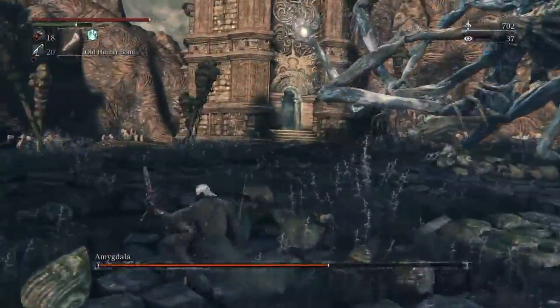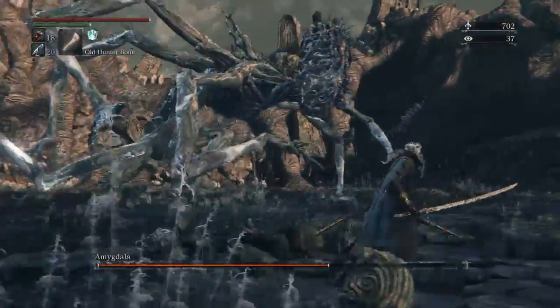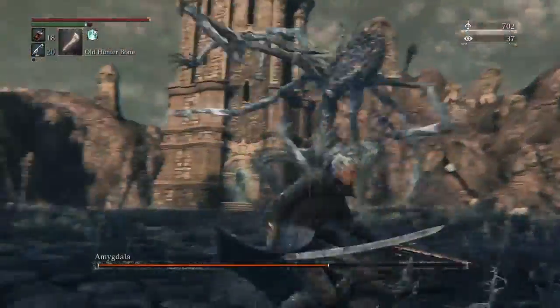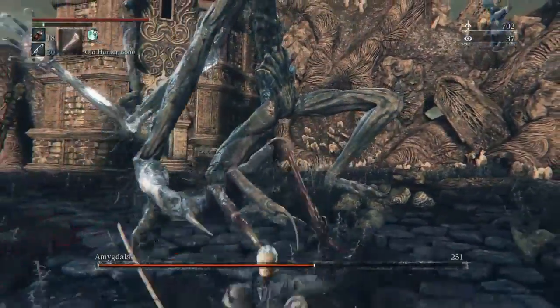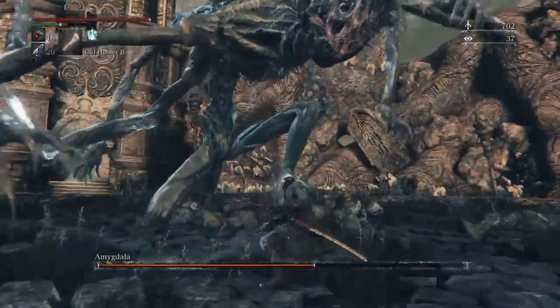This move here is almost like a scattergun kind of move where she shoots you with those little shots — pretty easy to dodge as well. You can see there she goes down with her head down; that's pretty much what you're trying to look for. Try not to stay too far away from her when she does that — it's usually those sweeping attacks you're trying to bait out.